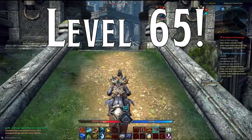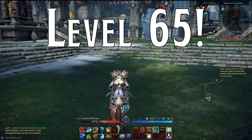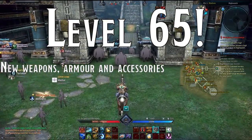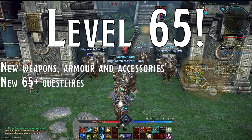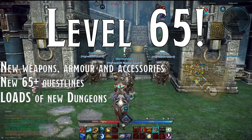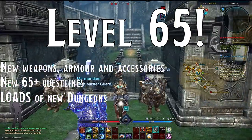Level 65. The moment you hit level 65, the game is about to change. You're going to be given the weapons, armor, and accessories you'll use for the rest of the game. You'll have new quests instantly added to your quest log, and if you open the instance matching menu, you'll see a huge amount of dungeons with complex rewards. Let's break all this down and take it one step at a time.